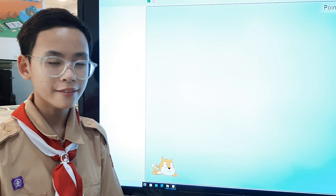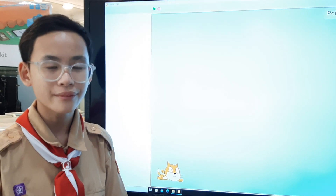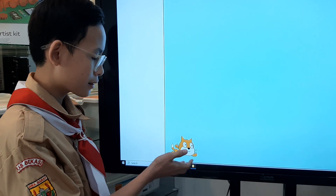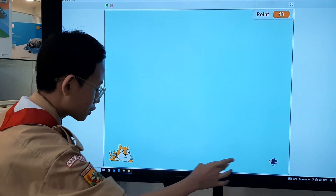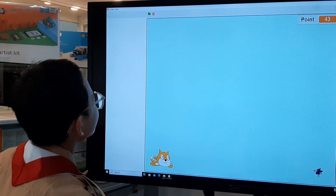Good morning everyone. My name is Samuel Nelson. I'm from secondary one and today I'm going to present my Scratch project. It is about a cat that is flying and I want to dodge the bird that is flying towards the cat. I'm going to demonstrate it.